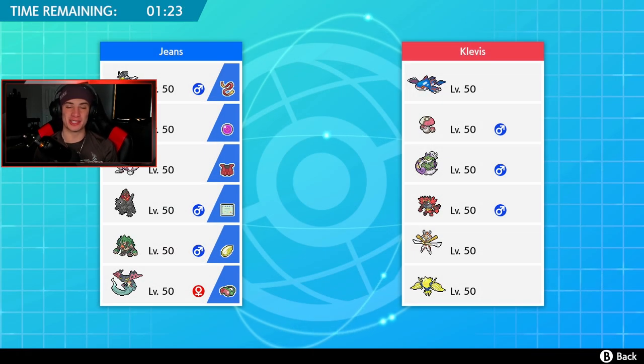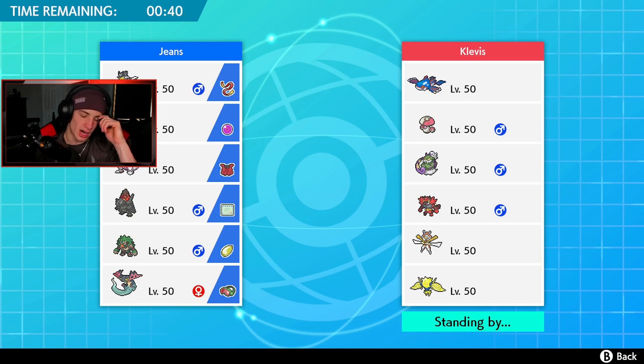For Battle 3, this guy has one of the best teams in the meta right now — the Tornadus/Kyogre core alongside Amoonguss, Incineroar, Kartana, and Regieleki. This is basically the staple team everybody uses. We're going to try to get ourselves a winning record today. If you guys have off-meta teams you want me to try, I would love to get them — because after constantly using meta teams, some off-meta ones are due for this channel.